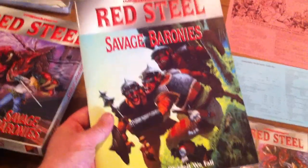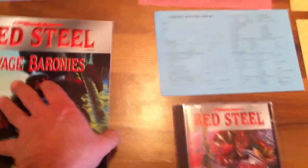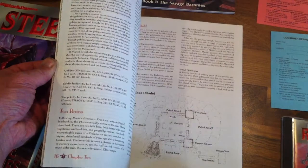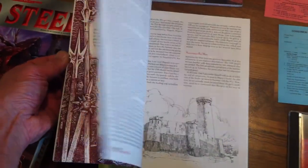This is book two, Divided Where You Fall. This is the adventure that actually comes with the book. Nothing on the back. And as you go through it, the box set is set up for you to use this as your introduction to the campaign.